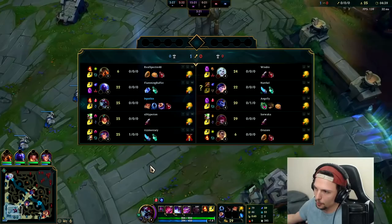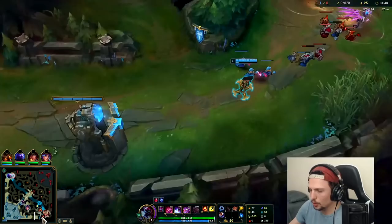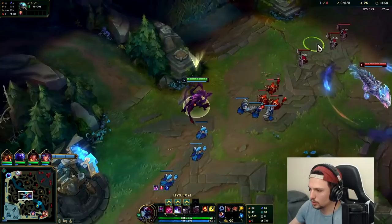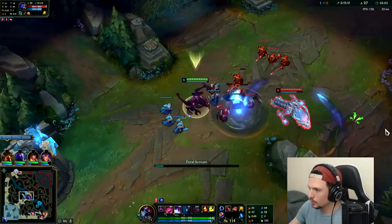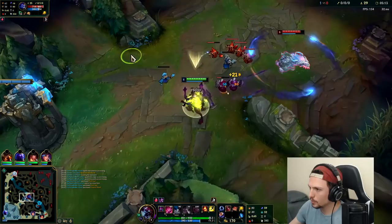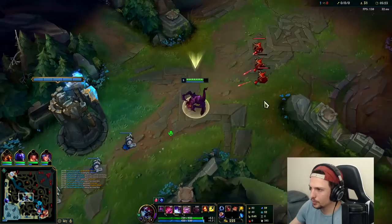I'm going to have a gold and XP lead on him with the CS. I do want to shove wave to stop him from roaming, similar to what you do to TF. It's not really possible though with the Nunu. The only gankable lanes right now is me and Ryze, so if I don't see Nunu top, there's a really good chance he's just camping me some more. Got him with our silence. He's trying to hit me with his Electrocute proc. You don't want to just throw out stray Qs too much — that's how you miss him. Typically want to silence them or slow them first.